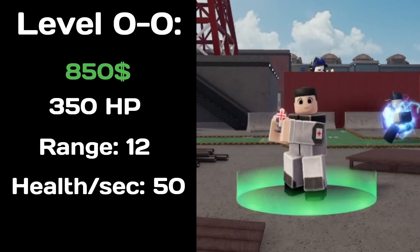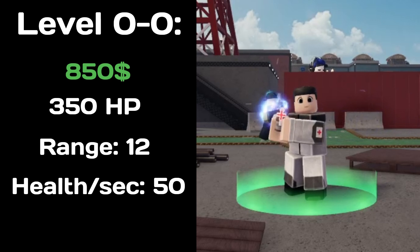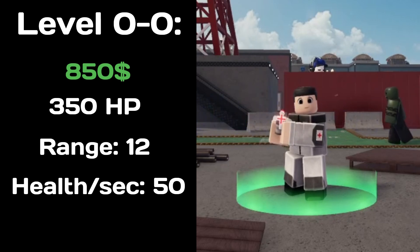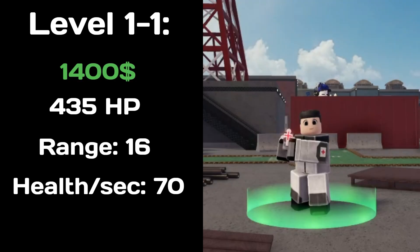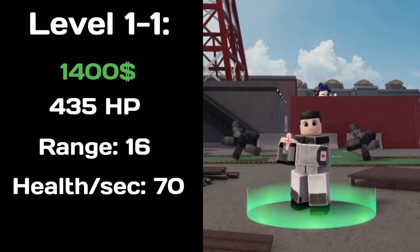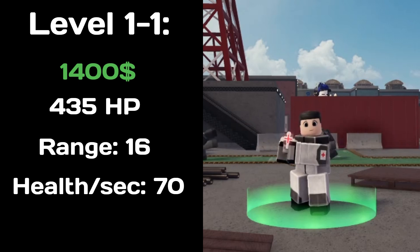At level 0-0, the Medic costs 850 cash, has 350 health, heals 50 health per second, and has a range of 12. At level 1-1, the Medic costs 1400 cash, has 435 health, heals 70 health per second, and has a range of 16.